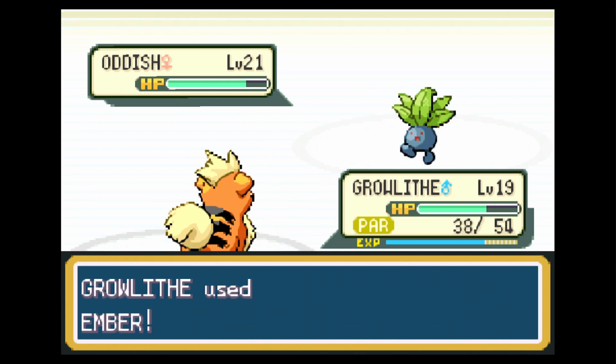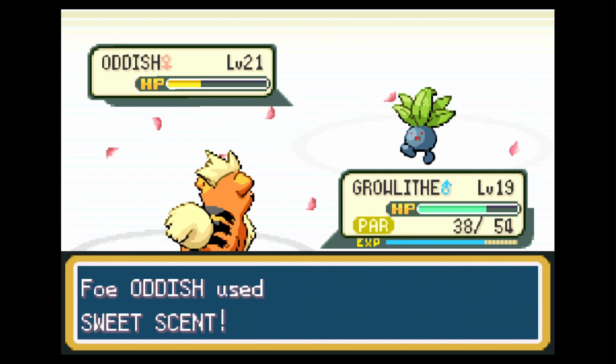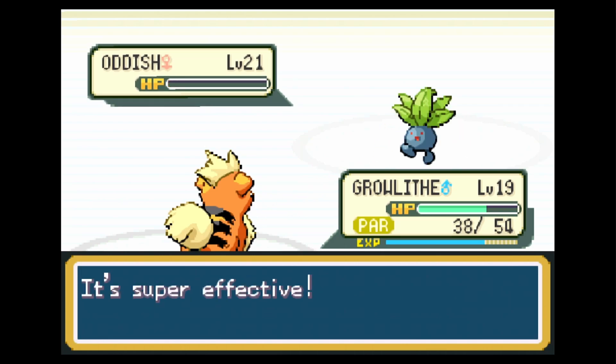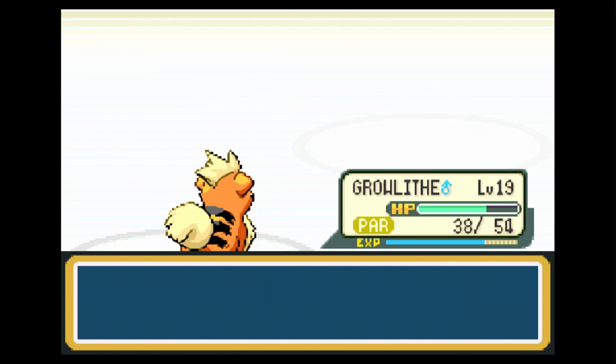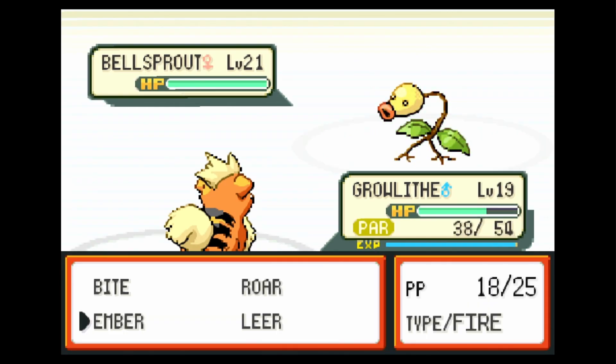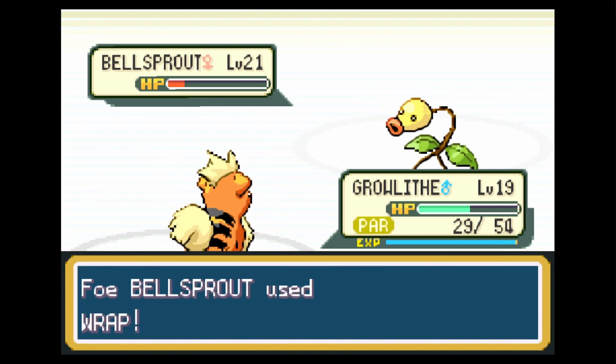Let's continue to fight here. We did get paralyzed — that's just a minor inconvenience. It only happened because I spammed the A button and Bite is in the first slot instead of Ember. I think I'll switch that out — it'd be more efficient to have Ember in the first slot so I can spam that A button. Ember will not be our permanent fire-type move though; we'll learn a better one eventually.